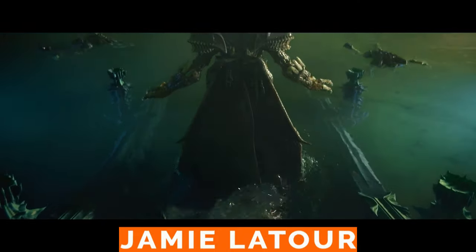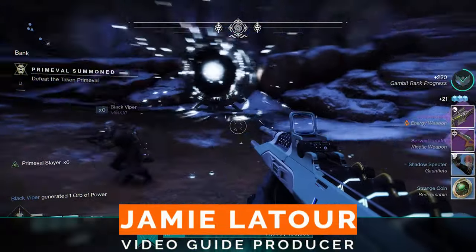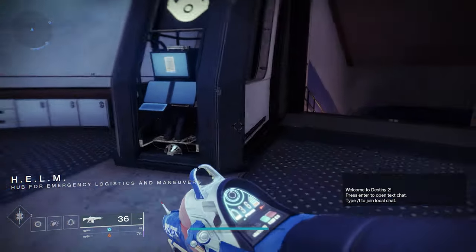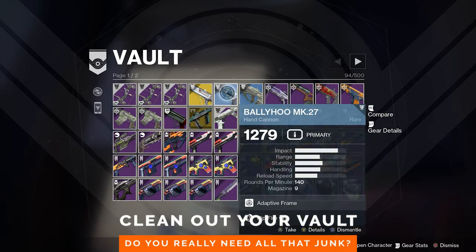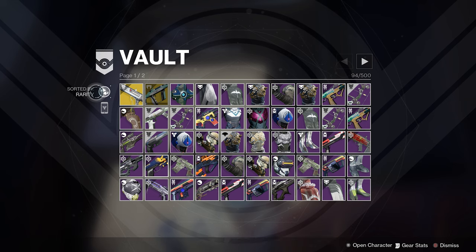With the Witch Queen expansion, there's going to be a lot of shiny new guns and other Destiny doodads for you to pick up, so you're going to want to have room for them all. That's why it's time to clean out that messy vault. You likely have plenty of junk in there that you aren't even thinking of using again. Dig through all that gear and dump the stuff that's not worth keeping.